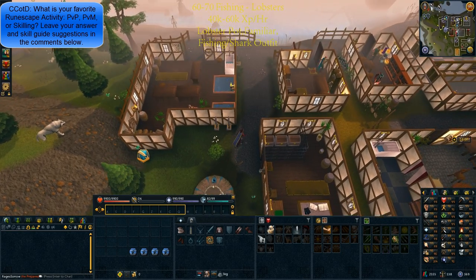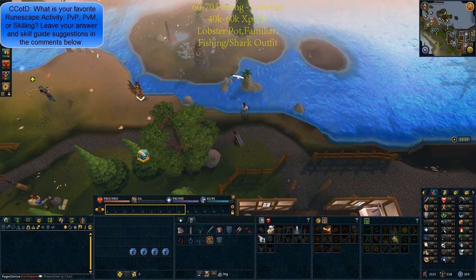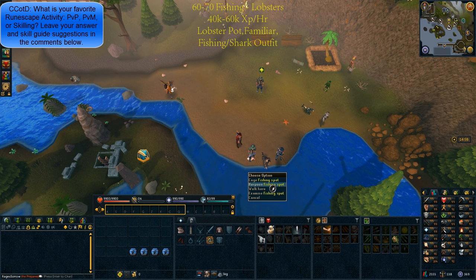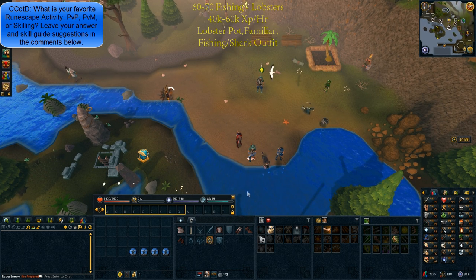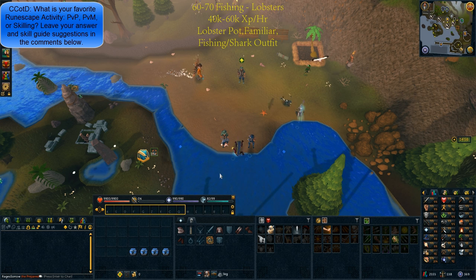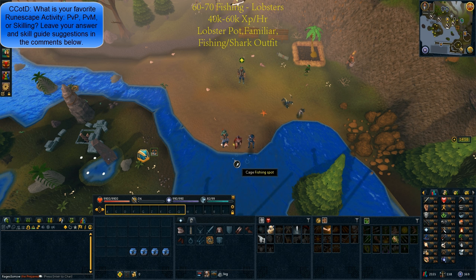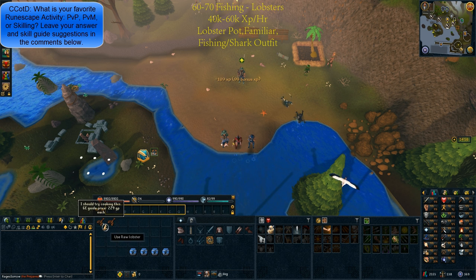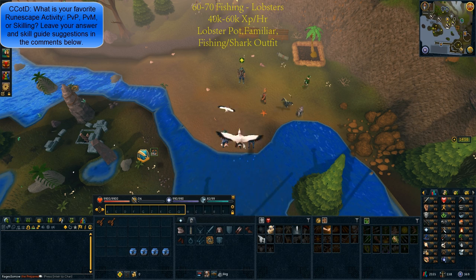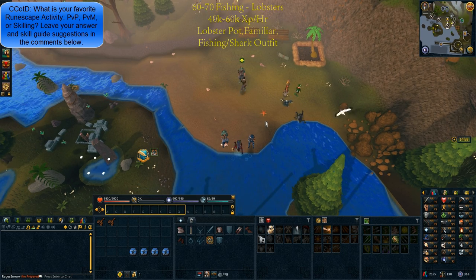As a money-making alternative, you can do level 60 to 70 fishing by fishing lobsters. These are roughly 40 to 60k XP per hour and you'll need a lobster pot, your familiar, and your fishing or shark outfit. The best location is south of Catherby at level 60. Once you hit level 63, you can use an admiral pie to boost and go inside the fishing guild until you hit level 68. These locations are close to a bank and make quite a bit of money. If you're not interested in the money-making method, it's best to just do fly fishing all the way to 70.